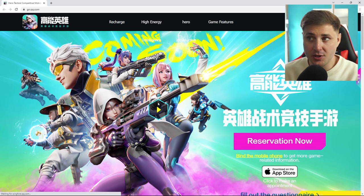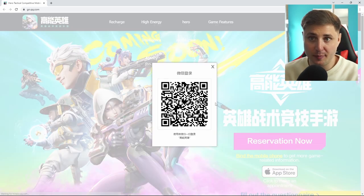All you need to do is go to the website and click the reserve button, scan your WeChat QR code on your phone and approve it. Once you've done that you will be accepted and you might receive a notification to your iOS email allowing you to download the game through TestFlight.